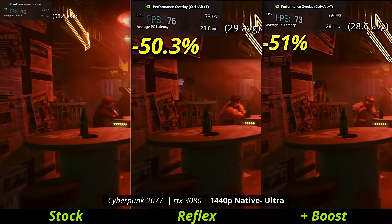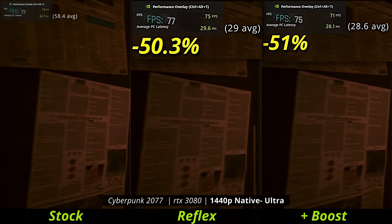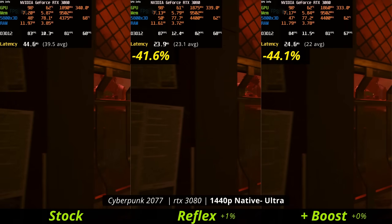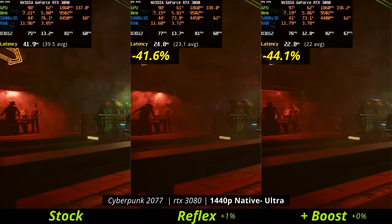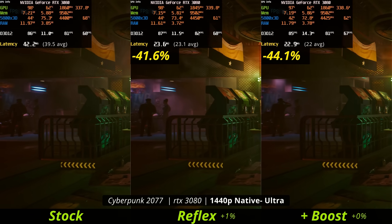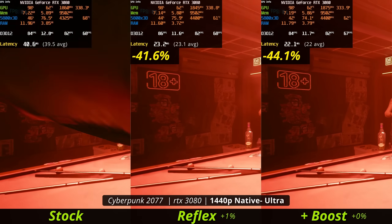In a very graphically demanding game like Cyberpunk, NVIDIA's Reflex went kind of crazy — about a 50% latency reduction with the base mode, and 51% with Boost. They're about the same. The application latency tells a similar story and is usually lower, but still shows huge reductions across the board. The FPS difference between modes wasn't anything significant — you're not really taking a meaningful hit to enable it.